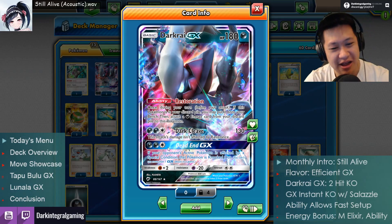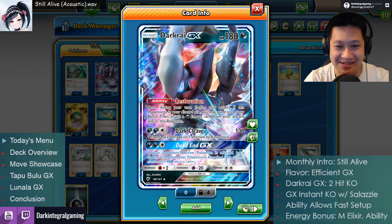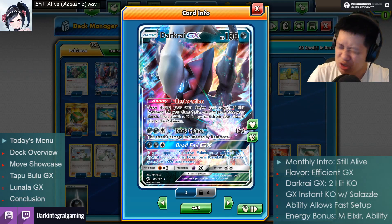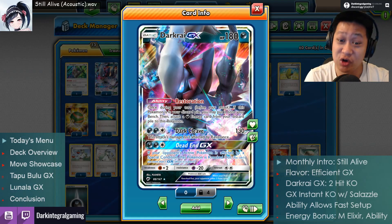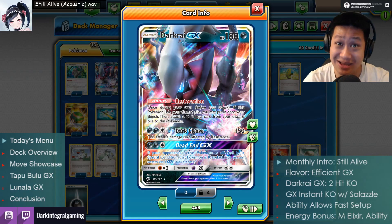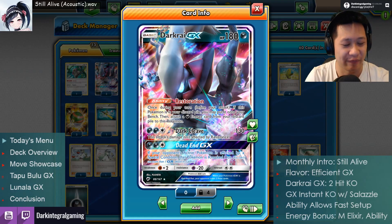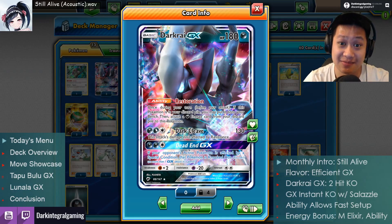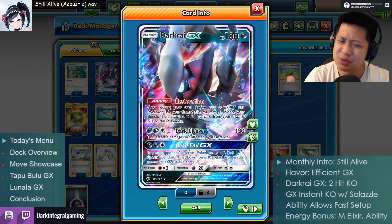Moving on. Dark Cleave does 130 damage, requiring pretty much three Dark energies. What's special about 130? It absolutely two-shots everything. 250 is the max base hit points. So even with Muscle Dumbbells on stage ones, it will two-shot. That is a great number. One-shot on Gardevoir. This is a good normal attack — not overpowered, not underpowered. Perfect.